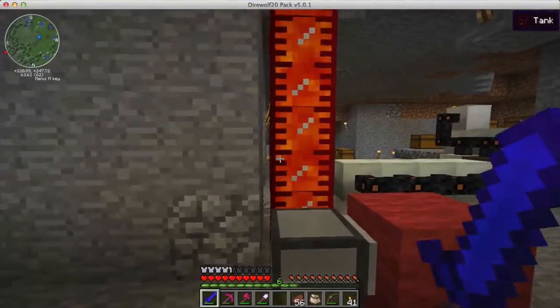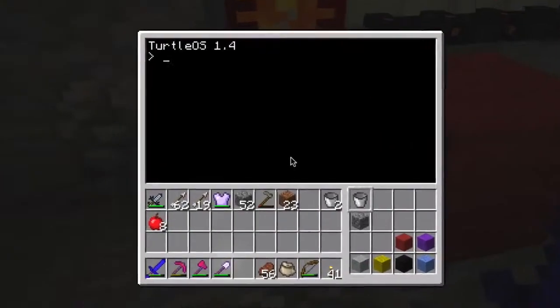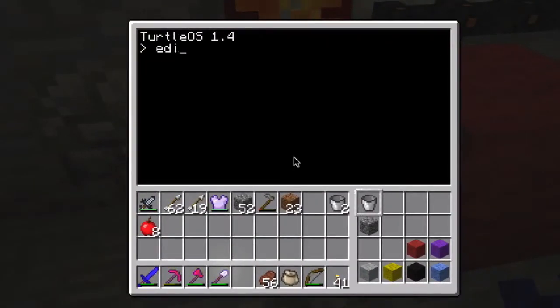Until I'm ready to do that, the way I'm going to be using this program is just by typing 'get lava', and then however many round trips I want it to make - like say two, meaning I want it to go get lava and bring it back twice.